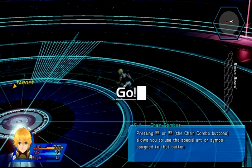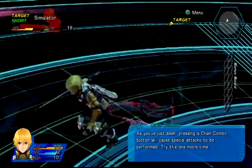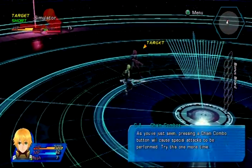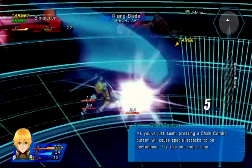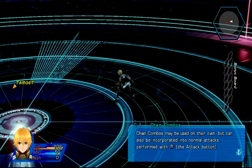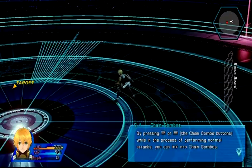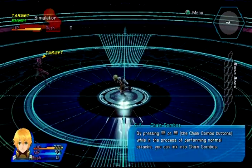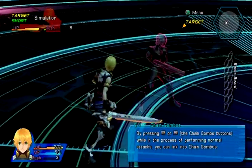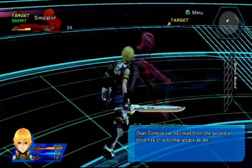Let's see what the L2 button does - that's the 100-hand slap. Let's try the R2 button instead - rising blade. Looks the same to me. So if you press the X button before starting, you can do a combo, like a dial-a-combo, like in Killer Instinct. I'm performing a normal tag so you can link it into a chain combo. XL2 - see, combo.